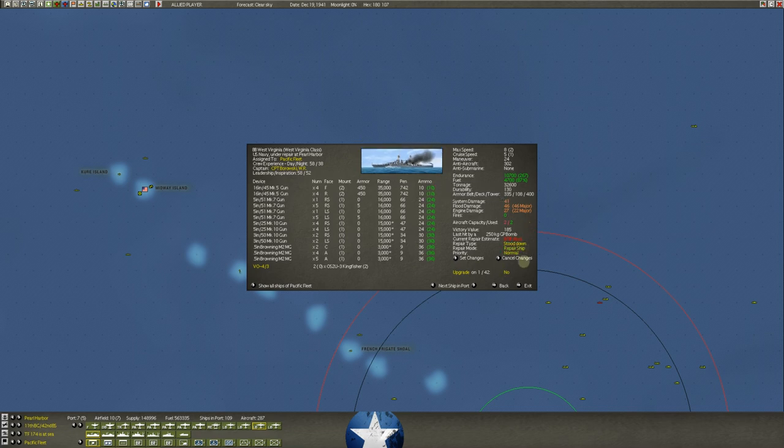Where do repair ships come into play? At a place like Suva — you want to take these repair ships out to a port that doesn't really have a repair yard capable of fixing anything of any size. If you can't get back to the big ports with shipyards, you can at least try to repair it with the repair ship at that port. The big one is the shipyard — shown in white — and this is the only repair mode that can fix major damage. Readiness does not repair major damage; pier side does not repair major damage; only the shipyard can repair major damage.